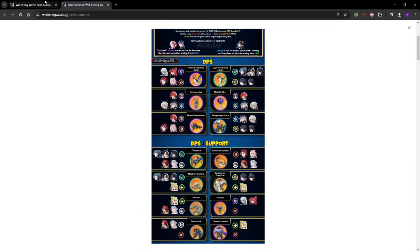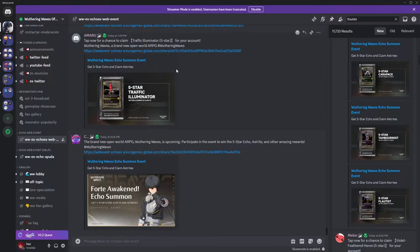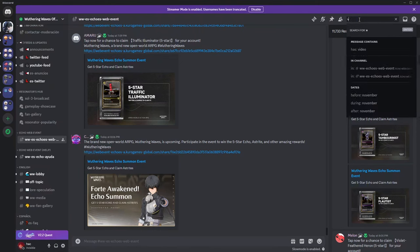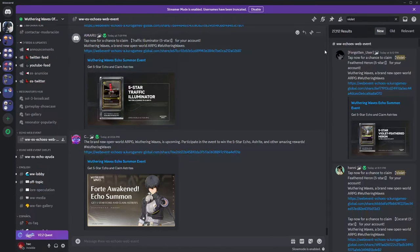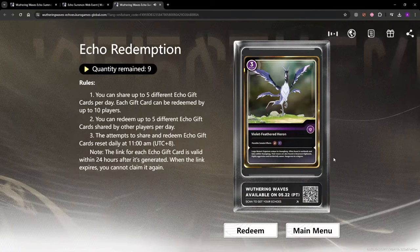Let's go for the Violet Feathered Heron as an example. To get that, we're going to go to the Wuthering Waves Discord and you can see other people sharing their echoes. We'll type 'violet' in the search and we'll find that somebody shared their five-star Heron. I'll click on the link, it'll load quickly, and then we'll get a chance to claim it.